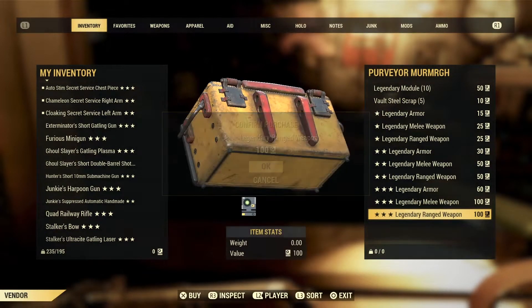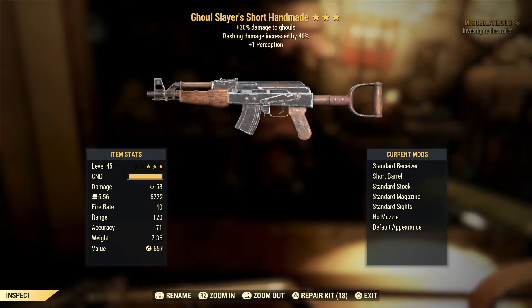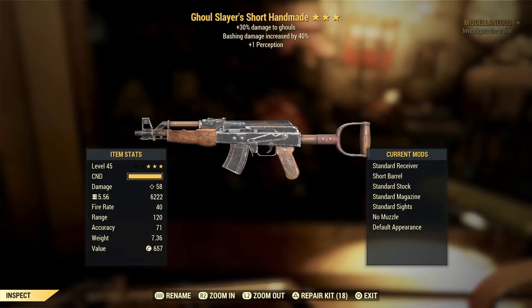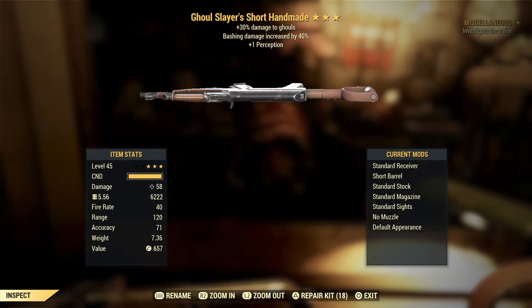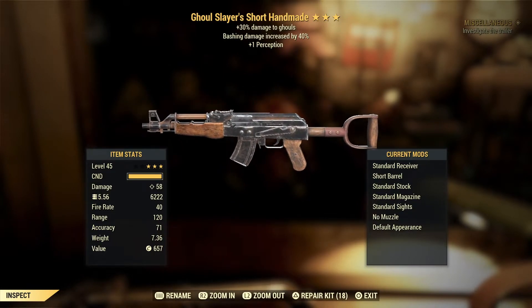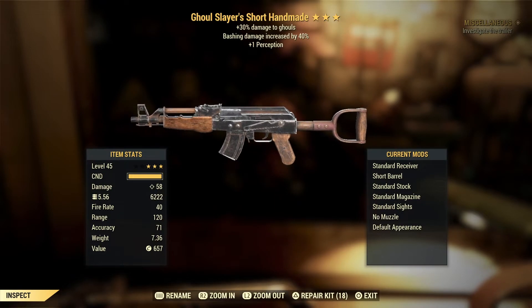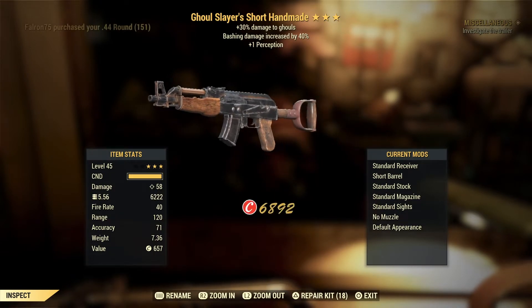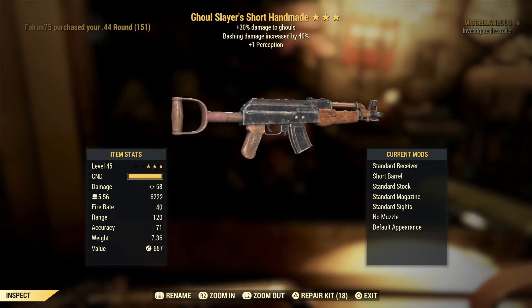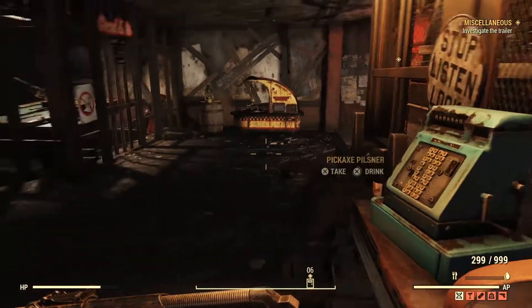We're in for the last one — I was hoping for an explosive Handmade or Junkies, but we do get a Handmade. Unfortunately it's a Ghoul Slayer's. Very situational, and bashing damage is one of the worst effects — two of my least favourite effects on the one gun. We do get plus one Perception which is always nice, but it doesn't come close to the two Handmades I'm currently using.